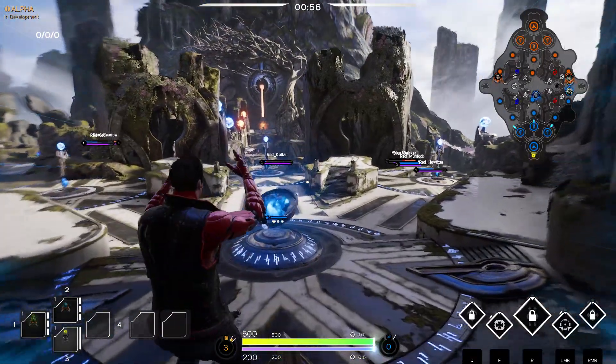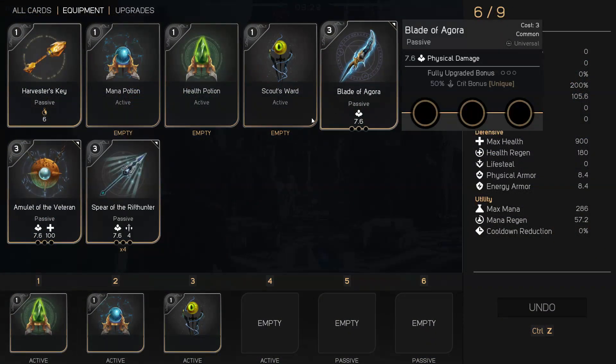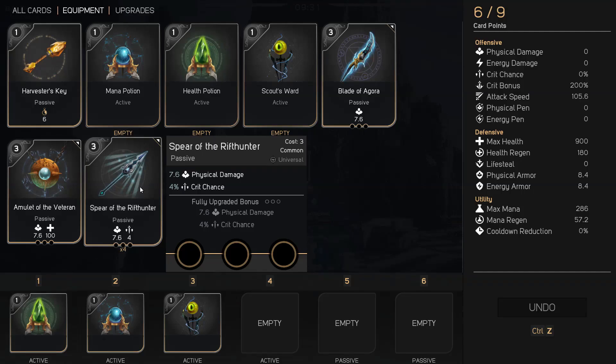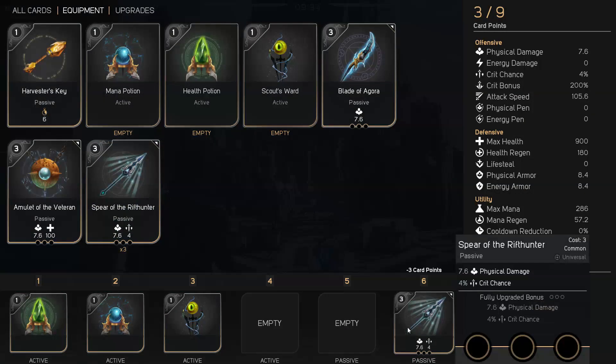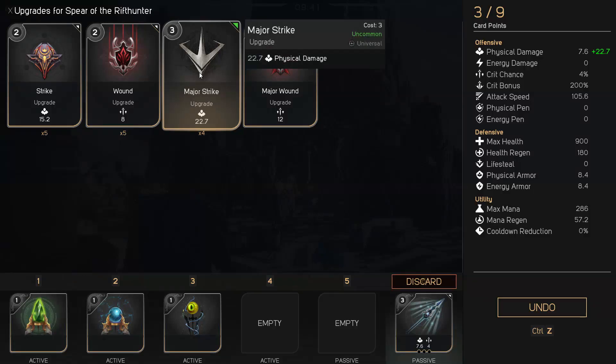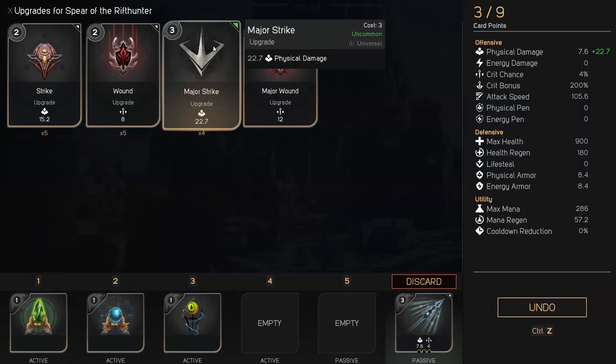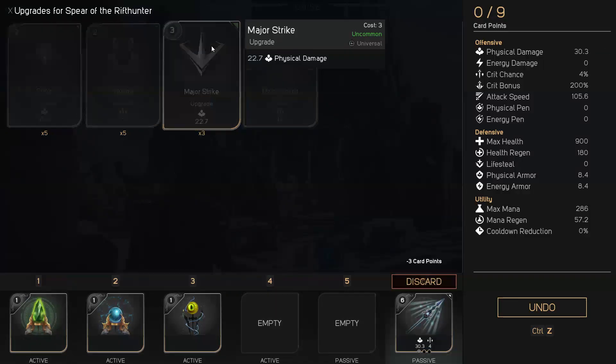Some active cards require charges, which can be recharged by returning to base. Equipment cards help determine how you are going to build your hero — you can slot an equipment card into any slot you wish, even an active one, although I recommend utilising your passive slots first. Upgrade cards can only be applied to equipment cards that have upgrade slots, and you can currently only apply a maximum of 3 upgrade cards to any equipment card. It's advantageous to upgrade an equipment card to its max before buying another, because most equipment cards provide a max bonus when fully upgraded.